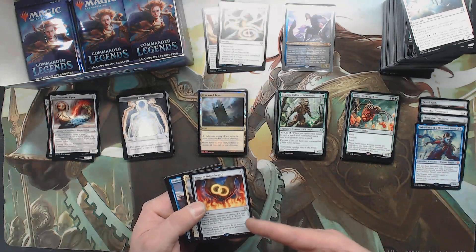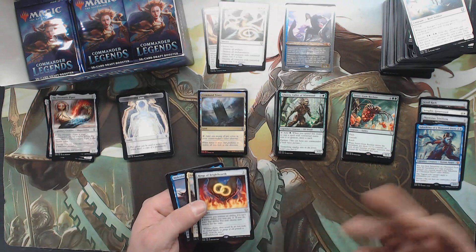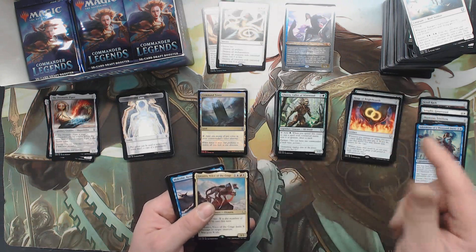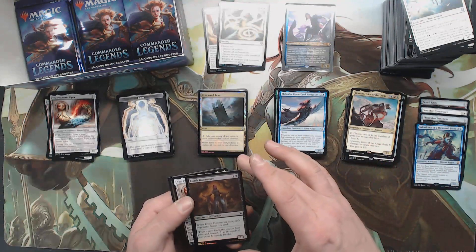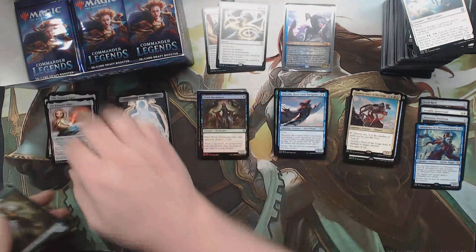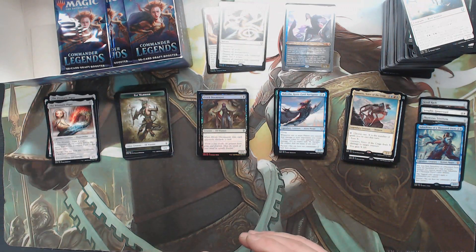That's a Rings of Brighthearth — that's rare and I think this is about ten bucks-ish, probably. Still a good rare. Nostril, Malcolm, Elvish Doomsayer, another Piker — Malcolm, because you know, fantasy game.